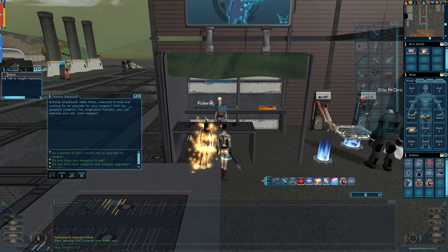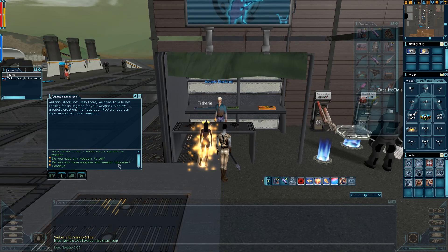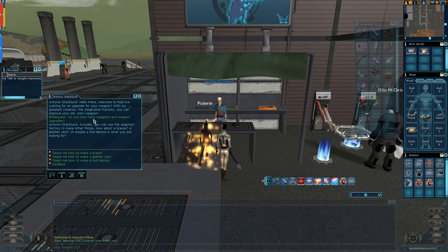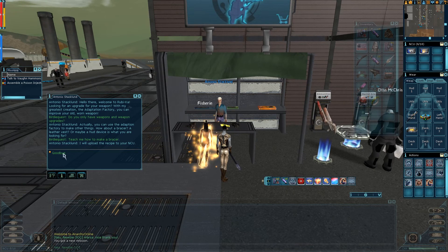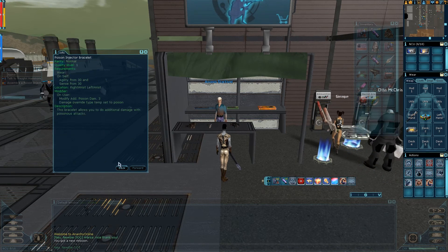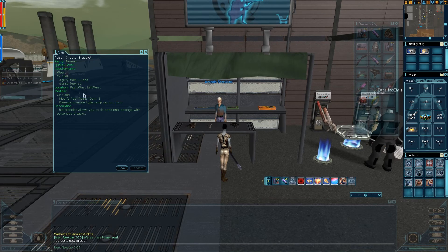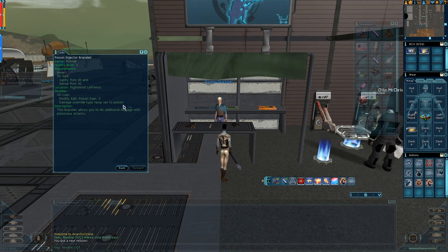So we're back with Antonio Stackland, and if we ask him do you only have weapons and weapons upgrades, he will tell you how to make a bracer, and we want to make two of them. What this bracer actually does — if you go to the final device — it will override your damage type to poison, which is really quite effective.